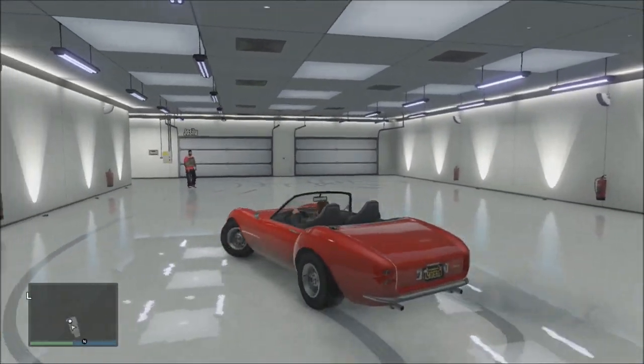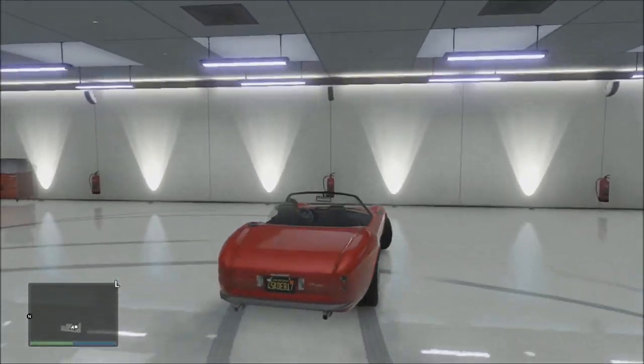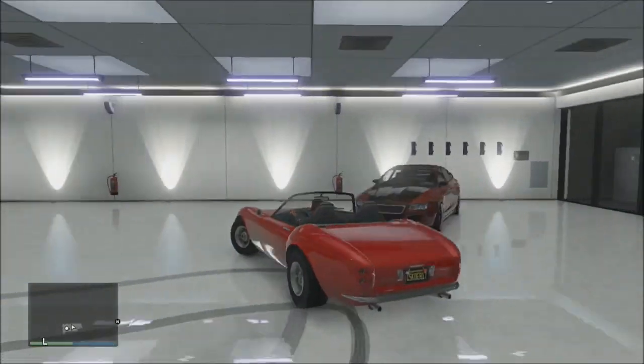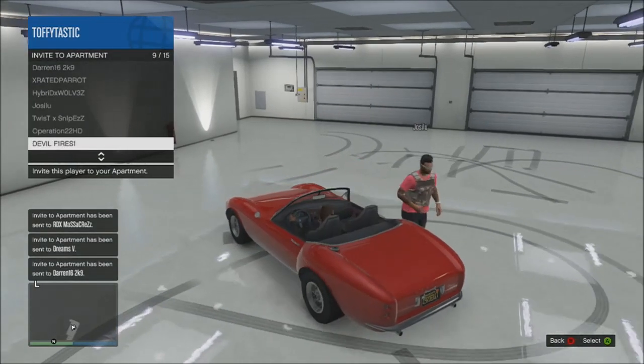Just saying guys, if you do end up doing this glitch with a car, you cannot exit the car unless you find a new session. I'm not too sure what happens with motorbikes — I'm sure you can just do a wheelie and fall off your bike and simply go on your way.